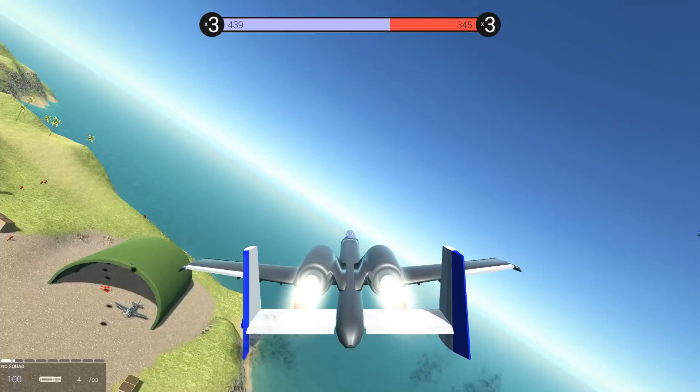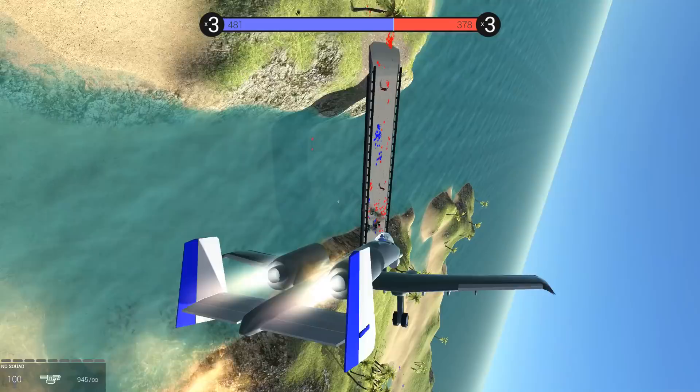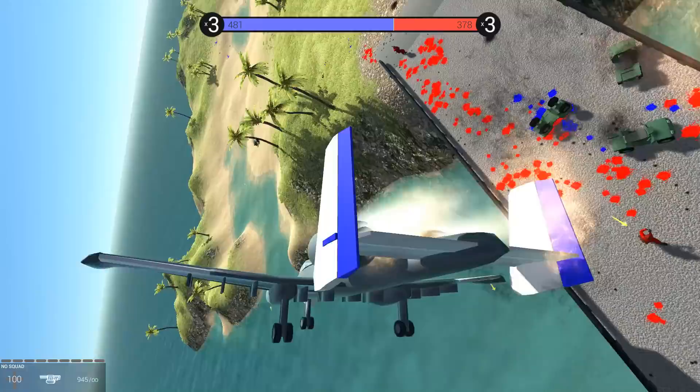Here we go. We got target lock on the bridge. Oh god, we're going down. I think that was a friendly fire incident. Look at this thing going down. Boom! A-10 Warthog is down. I repeat, the A-10 Warthog is down.